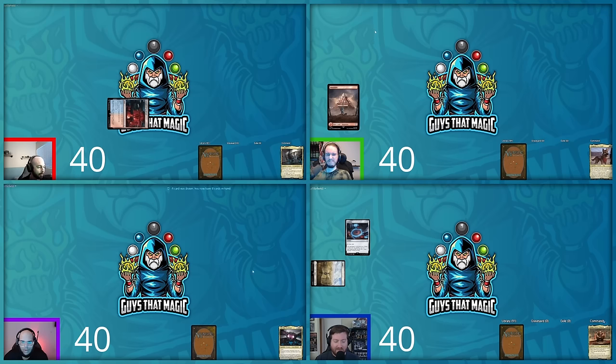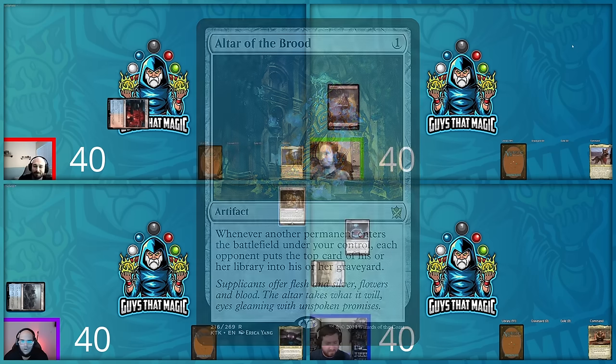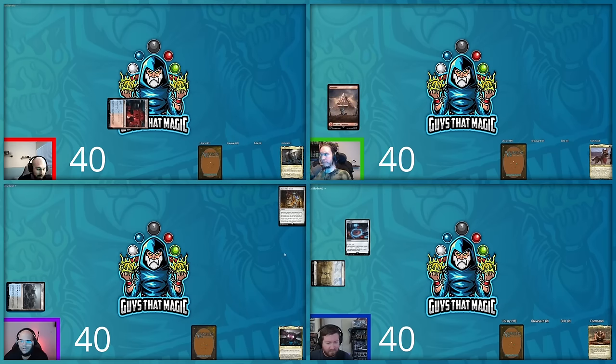Hunter draws, plays a Tainted Isle as his land, taps it for colorless, and plays Altar of the Brood. Whenever another permanent enters the battlefield under his control, each opponent puts the top card of their library into their graveyard. Really good turn one play, and he passes.